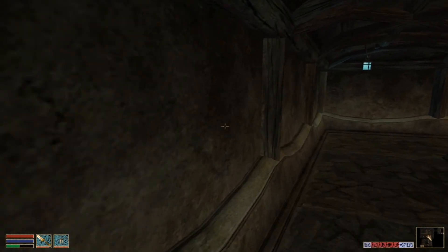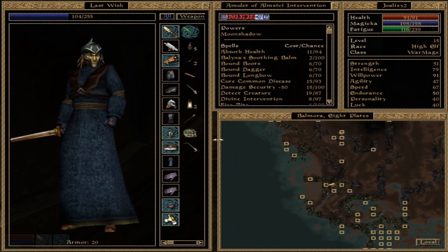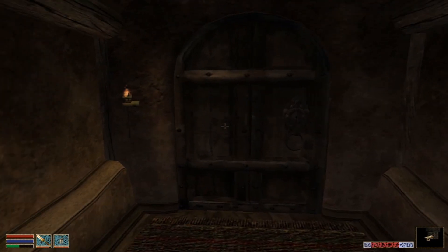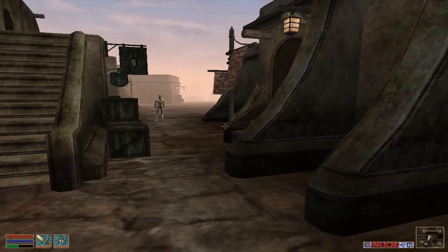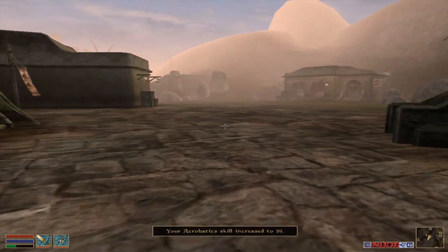Now we just need three more cork bulb roots. What would be the easiest way to get there? Going from Vivek... We're going to go to Vivek and then we're going to jump across, and that should put us right on track to the Arvel Plantation where we can get some more cork bulb.